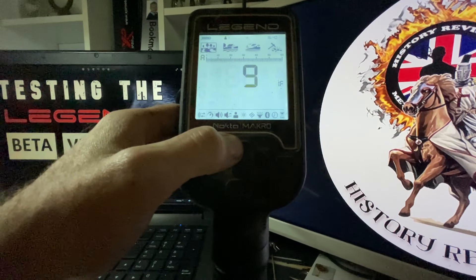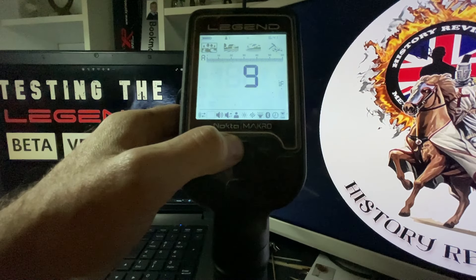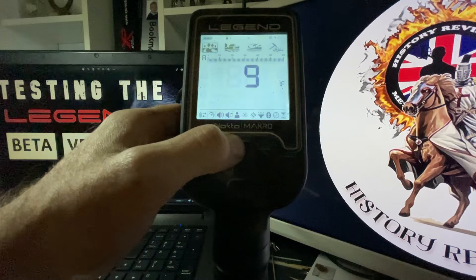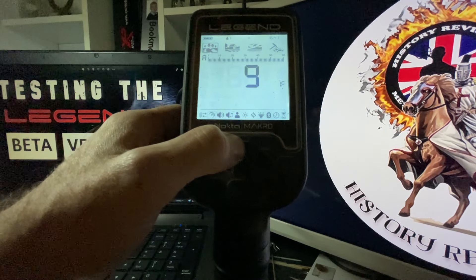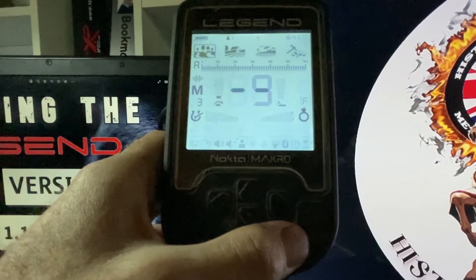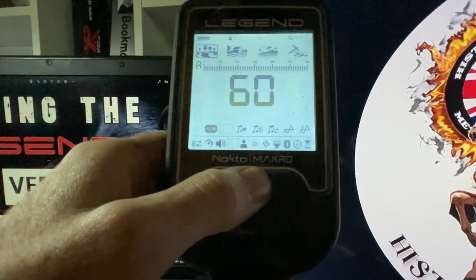But if you are having trouble with shotgun shells and they really are a problem, it's good to have that option. It's the same with the bottle caps — you're not going to run it to eight, you're just going to get it to a point where it gives a bad signal. Running it to eight will mask things. There's a give and take on all filters on 60 tone.